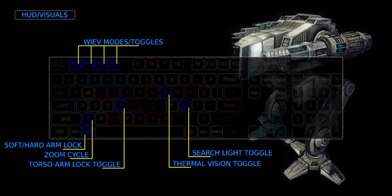HUD and visual controls. To toggle the arm locked to the torso, use the F key. While locked, all weapons will aim at the same point in space. To stiffen this arm lock even further, press the left Alt key — this toggles the arm lock from soft to hard lock mode. For magnification, use the Z key to cycle through available zoom levels. In dark places, the searchlight can be switched with the L key. In combat, it is wiser to use passive light amplification mode, toggled by the I key.